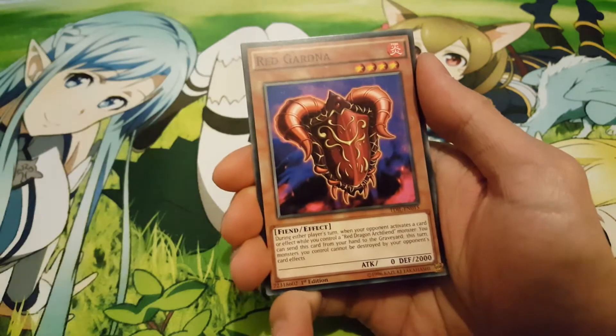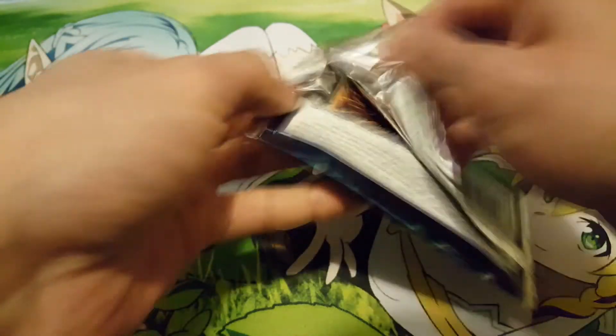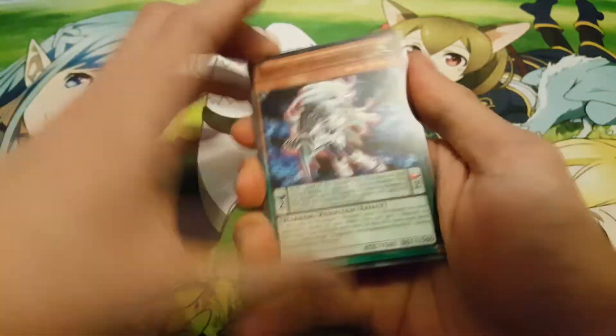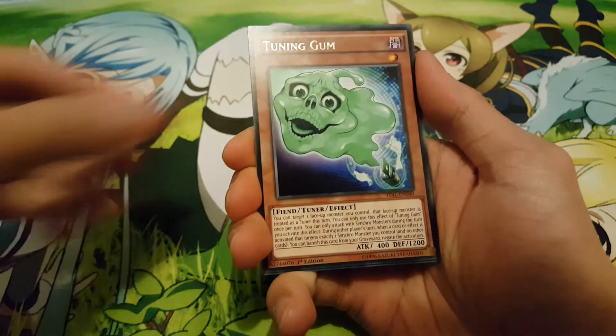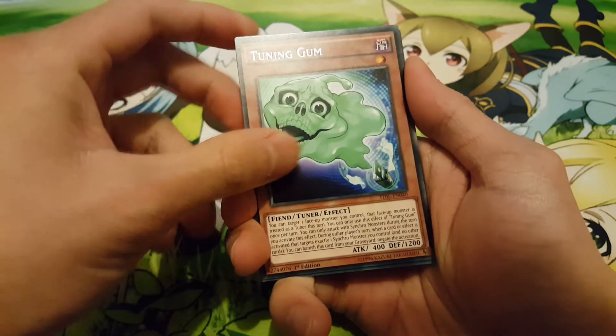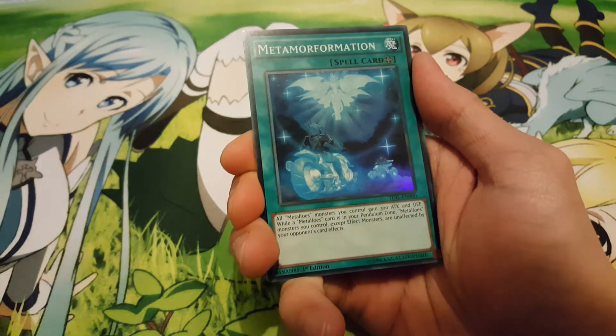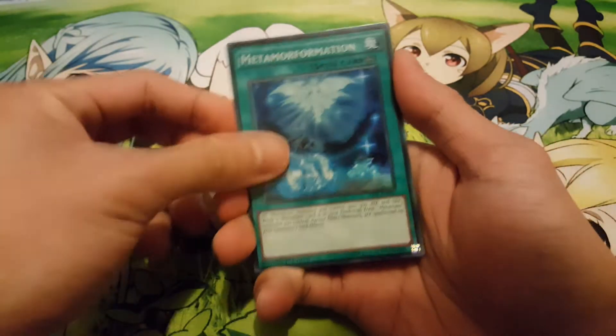It's possible we can still get a secret rare in this last pack, so let's find out. All right, let's finish things off — Tuning Gum, not bad, pretty good card. And finally, a Super Metal Mores Formation. I guess that's it.